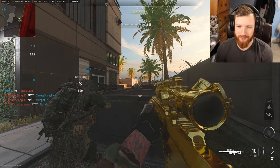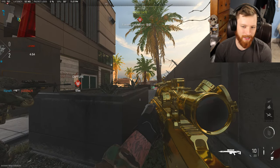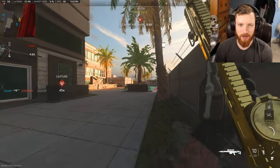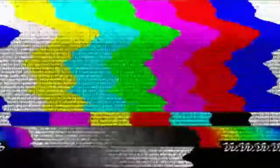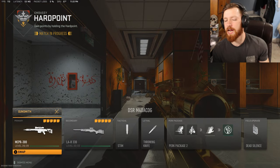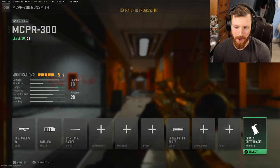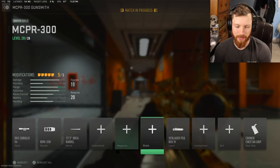The reason I chose this scope is because it has the three little knobs like the DSR scope. Does it look like the DSR? The MCPR 300 is basically the most DSR-esque sniper in the game, so that's why I'm considering it that. This is a class setup where I essentially just tuned everything to make it really fast.